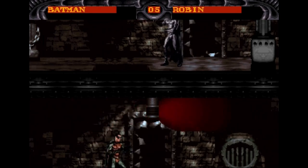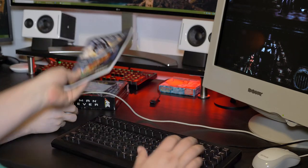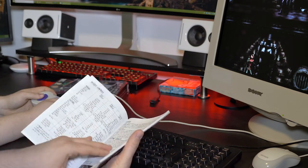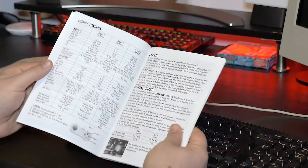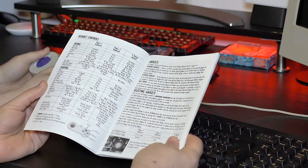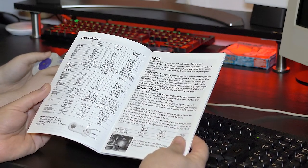Now looking at the manual — look at this thing. This is insane. They've got the moves list here — the default controls. It's this gigantic table of nonsense. Look at all the gadgets in here — it's like three pages of gadgets.